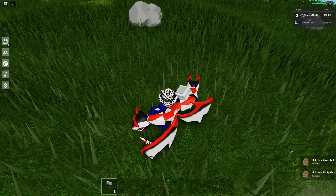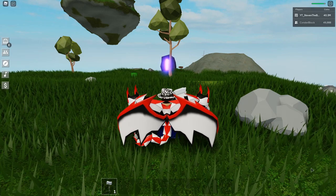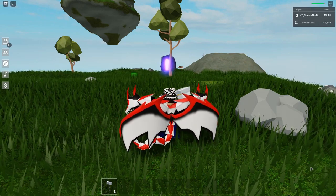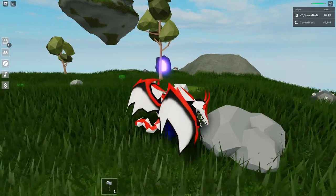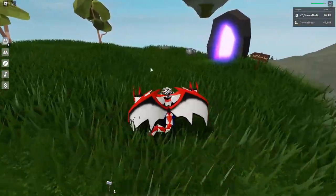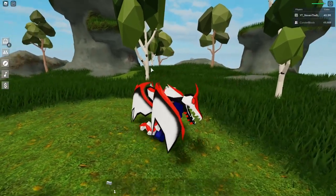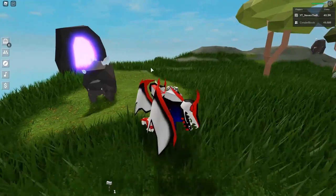I already got one — so it's pretty easy to get. You just need five green sticky gear, which will probably take you like five minutes. Just kill a bunch of these green slimes and you can get like a hundred green sticky gear. It's not that hard. And after you have enough green sticky gear, you can just come to the Buff Core island. You also get the key from killing the slimes as well.